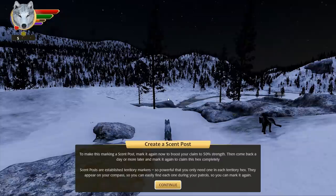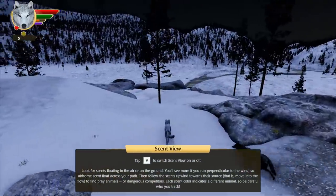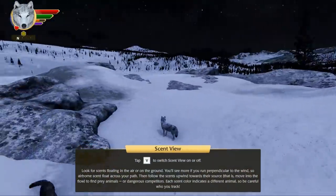To establish a scent post: mark it, then come back a day or more later and mark it again to claim that hex completely. Scent posts are powerful territory markers — you'll only need one in each territory hex, and they appear on your compass so you can easily find them during patrols. This is actually really accurate to real life, where wild animals come back to the same regular boundaries along their territory to mark the same spot.